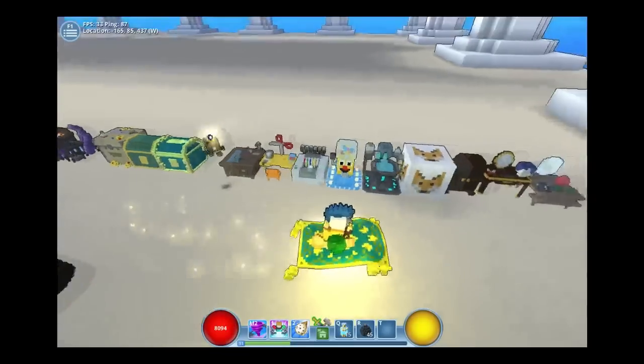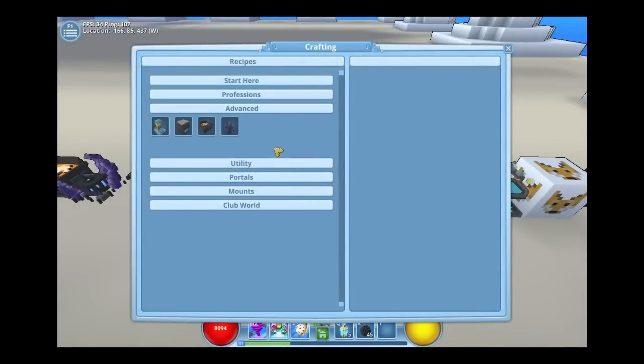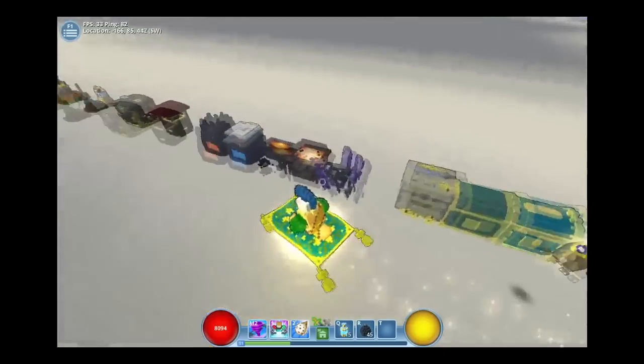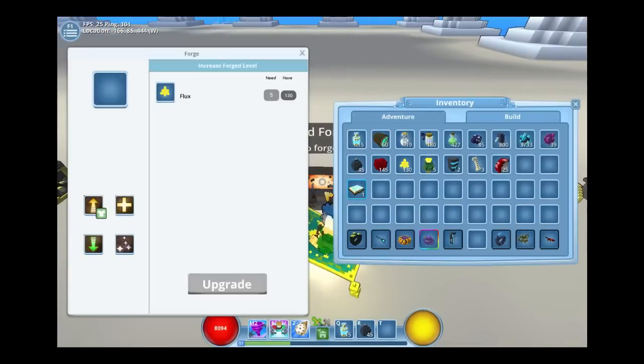We're gonna need an advanced forge for this. Go to the crafting bench and under the advanced tab you're gonna have to craft this. The advanced forge takes a forge, primordial flames, and infiniums. We have one right here, so we're gonna go to our forge.